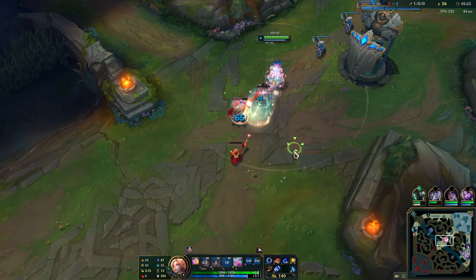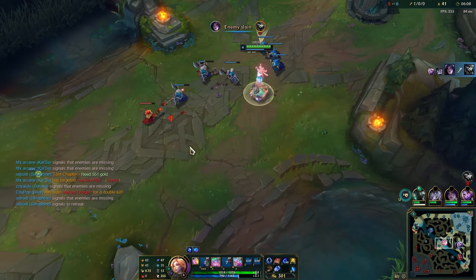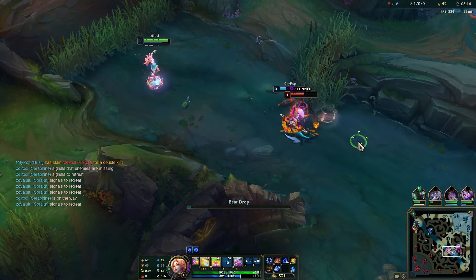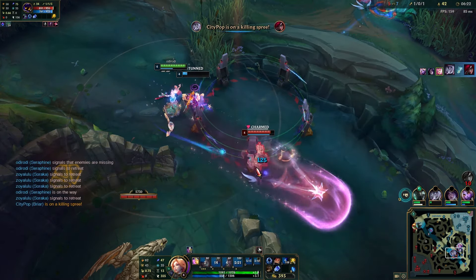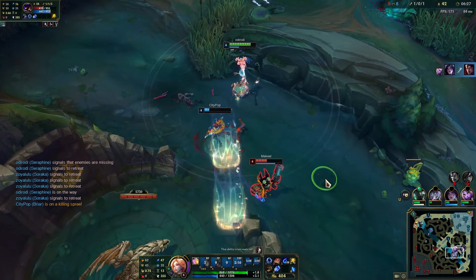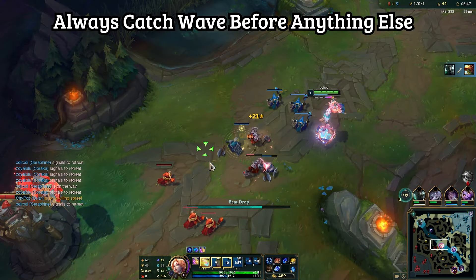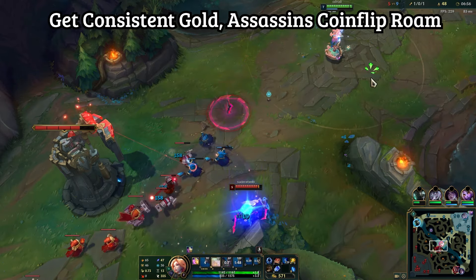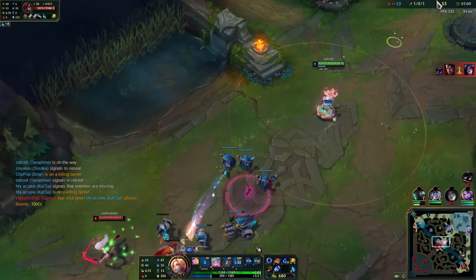Double Q's do some decent damage. Note that Seraphine pretty much lost her passive this update — enhanced autos on minions just do no damage. I'm holding R and just walking it in: E, double W, just keep walking. An enemy shows up, I do R, and I actually miss an ability here — if I hit that E we get a kill, unfortunately I missed it. Get a ward, shove mid — it's all about punishing enemies when they're not in lane. Seraphine wants to farm; this is how you beat assassins who keep roaming.